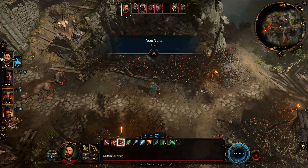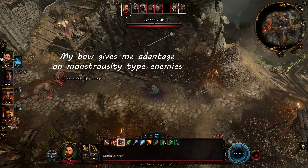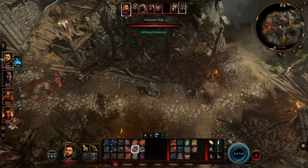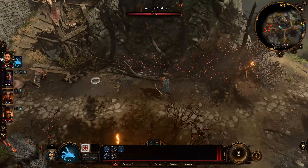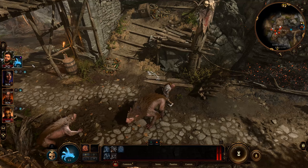As you can see, I currently only have my sneak attack option on this character here. However, I do not have the ability to use sneak attack on this character up here, Olak. All I have to do on my turn is select my Mage Hand and move it next to my target, and now my sneak attack will work.